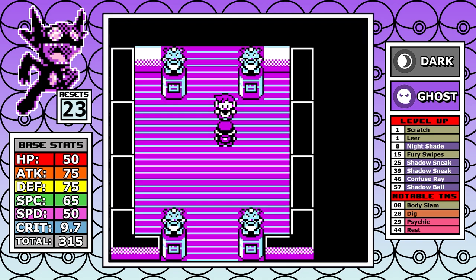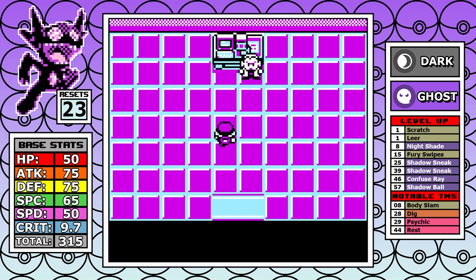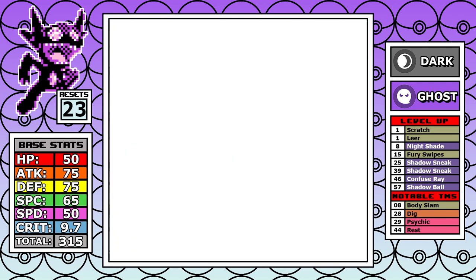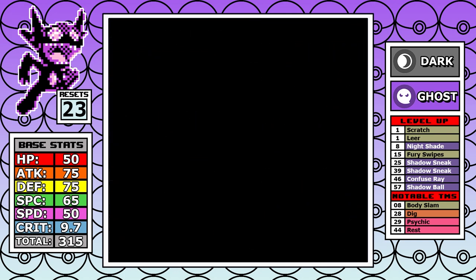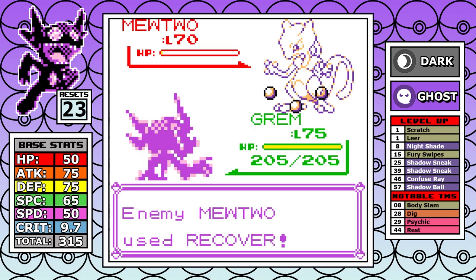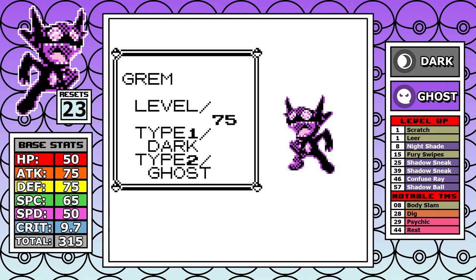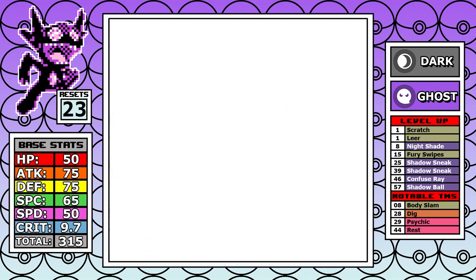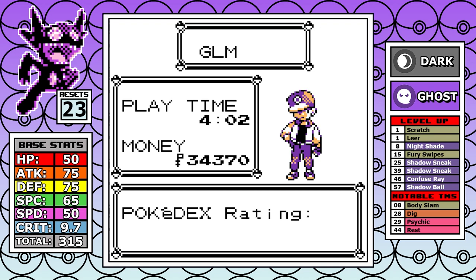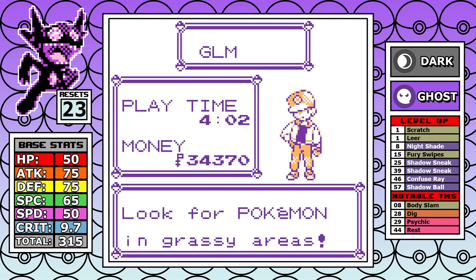Sableye has done it! This one wasn't great — just like Umbreon, it's all right. Not every run is going to be a banger, and sometimes the goal is just to sit back and test something out even if it didn't do great in practice. Mewtwo goes about as expected — being immune to Psychic, and even though it's tanky enough to survive some hits after setting up Barrier, it's very easy due to the type matchup. Final stats: Sableye finishes at level 75, 23 resets, and a final time of 4 hours and 2 minutes.